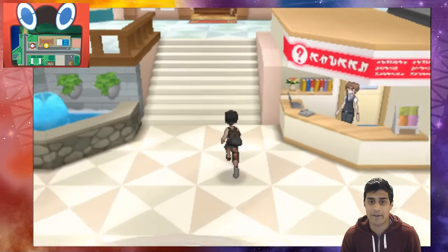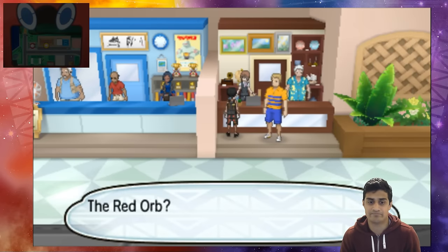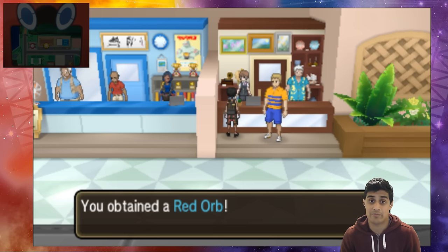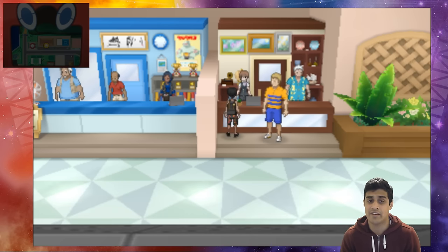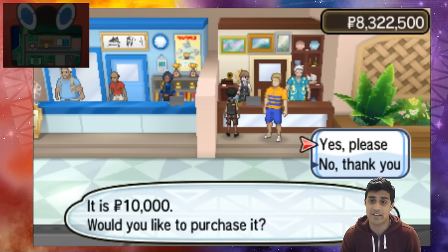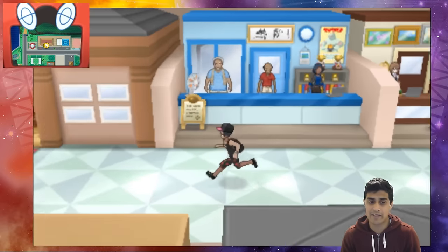Here we are in the Hau'oli City shopping district. We're going into this mall, heading all the way up, making a right, and talking to the antique lady. We're going to buy ourselves a Red Orb, which is only 10,000 Pokédollars. She'll mention it's from the Hoenn region and relates to a Pokémon that rules the land. We're also buying the Blue Orb from her — another 10k, so 20k total.